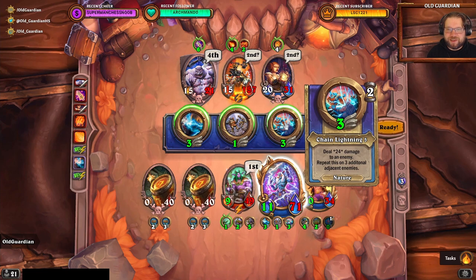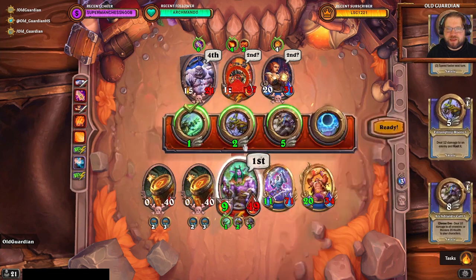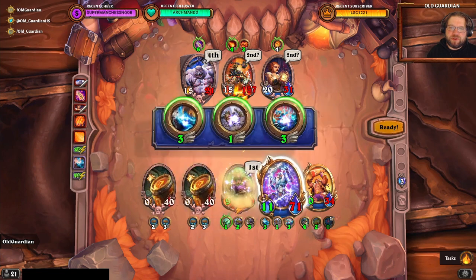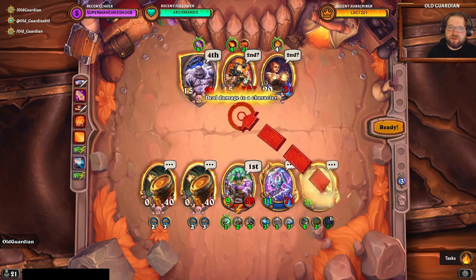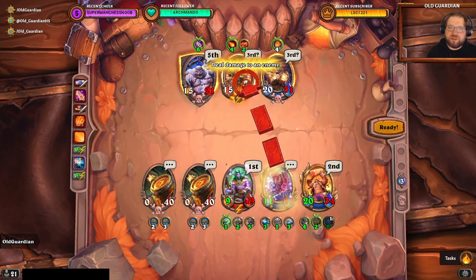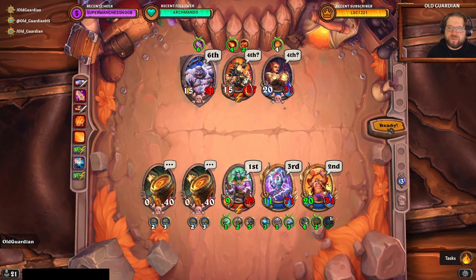Do I even dare to use chain lightning? I'm a little scared. 44 plus 44, that's 88... 98... 105. Doesn't chain lightning just kill Taurisan? I think it just kills Taurisan. So we should be good.